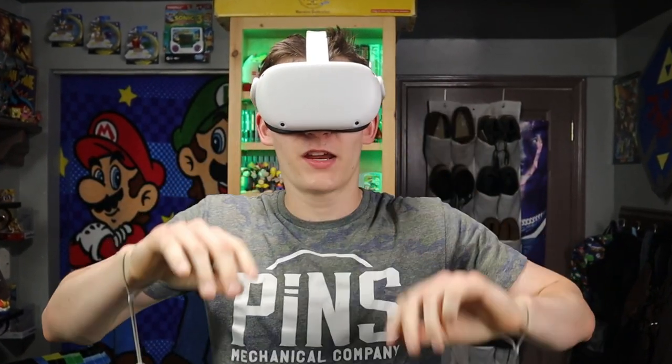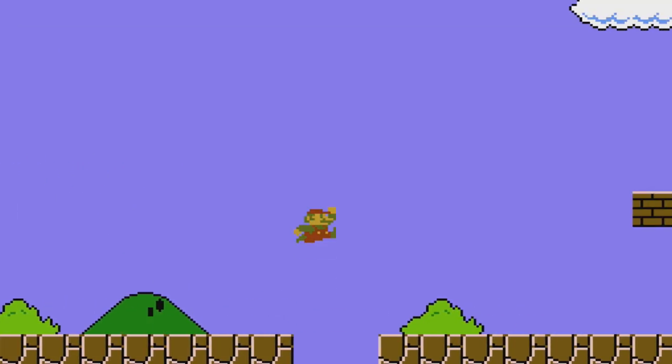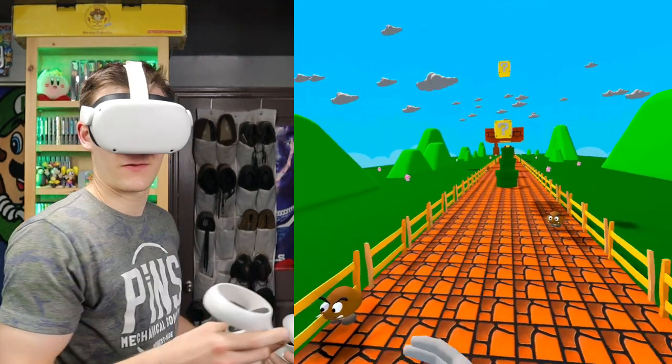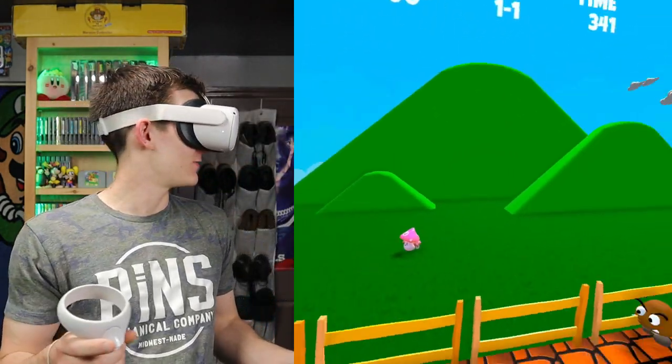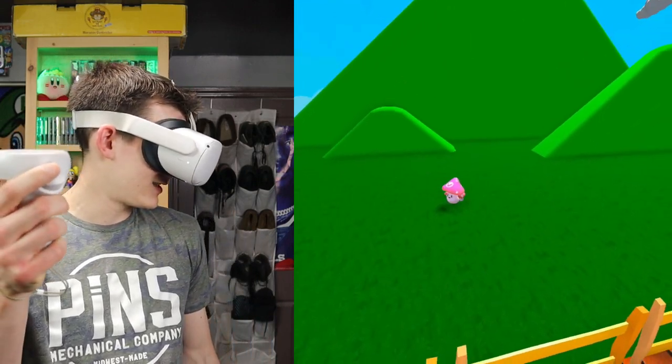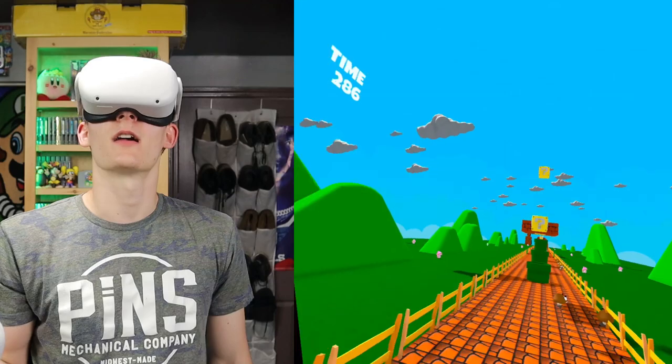This first game is just a recreation of level 1-1 in the original Mario Bros. This is very laggy, and when I turn it's not very smooth at all. I'm just realizing you have to move with the right stick for some reason, not the left stick. The left stick doesn't do anything. That's a good sign.